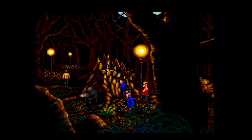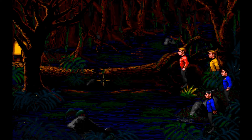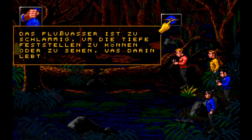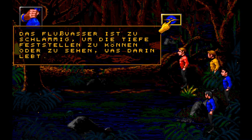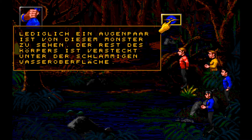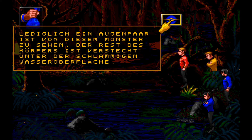Lass mal weitergehen hier. Was haben wir jetzt hier? Sie suchen nichts, finden nichts. Wir haben Wasser. Das Flusswasser ist zu schlammig, um die Tiefe feststellen zu können oder zu sehen, was darin lebt. Da drüben scheint irgendwas zu sein. Lediglich ein Augenpaar ist von diesem Monster zu sehen. Der Rest des Körpers versteckt sich unter der schlammigen Wasseroberfläche.